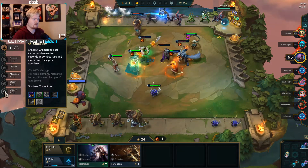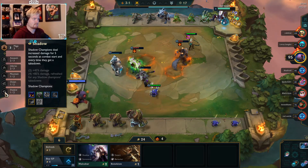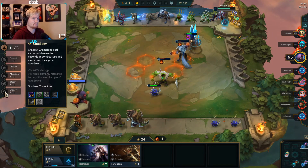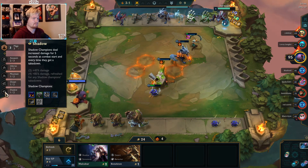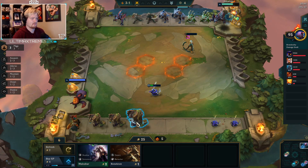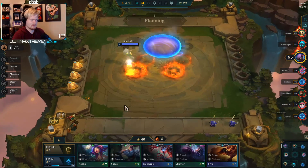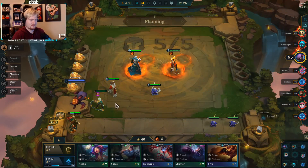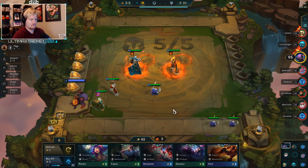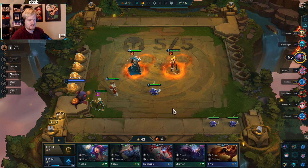What shadow would we want? Looks like Kindred. I wouldn't mind Scion just because he's a tank. Get that interest gold - a lot of interest gold here. Just keep going with that win streak.